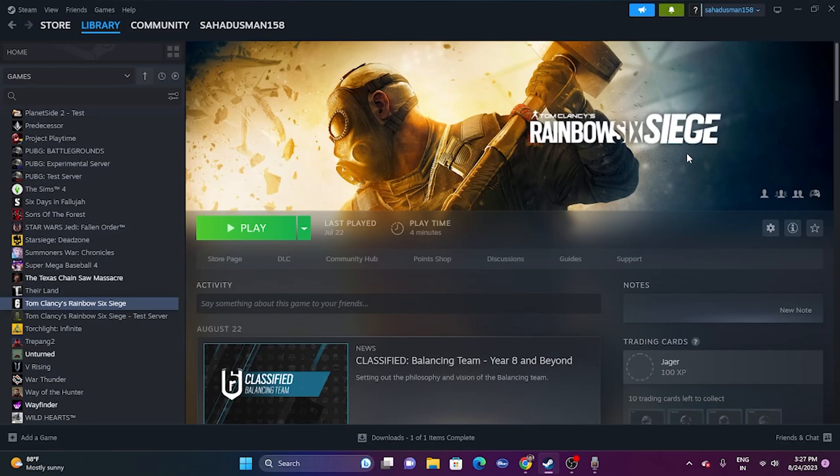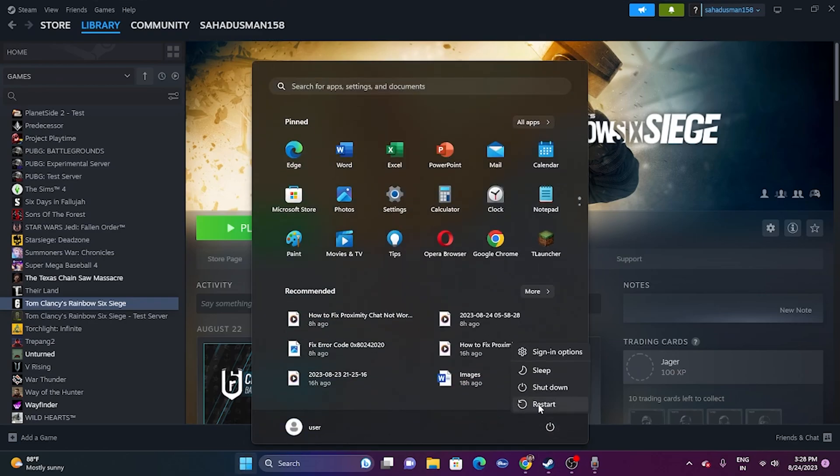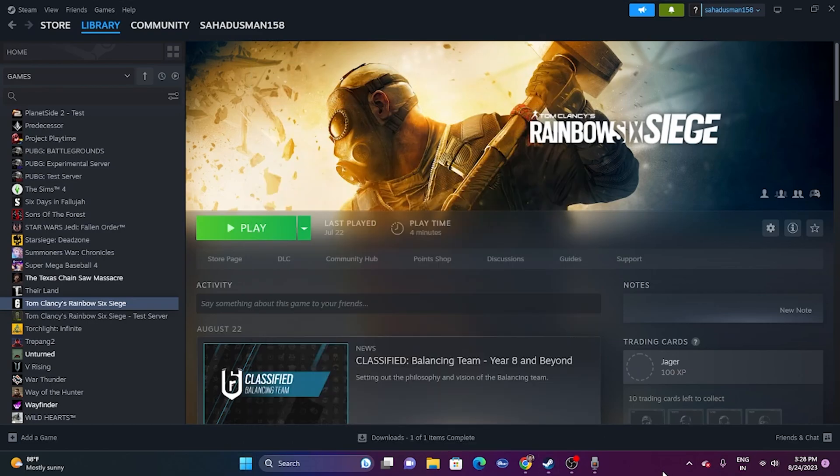Hello everyone, welcome back. In this video we are going to talk about how to fix Rainbow Six Siege crashing at startup, which is happening for many users right now. The first workaround is a simple restart. Just go to the Start menu, right-click the power icon, and go for a simple restart. Once the restart is done, try launching the game and see whether the issue is solved or not.